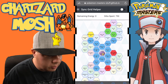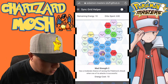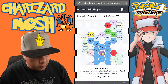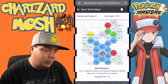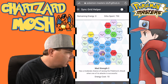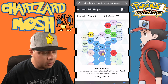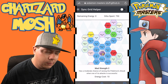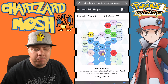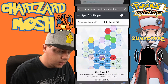This build grabs the two Phantom Force MP refreshes and Dire Hit. In the upper right-hand corner we grab Mad Strength 2, which has a moderate chance of raising the Pokémon's attack when one of its attacks is successful. Phantom Force has 100% accuracy so it pairs well with that. You could put Vigilance, Critical Strike 2, or Impervious as the lucky skill so none of your stats get lowered. It really comes down to your playstyle and how you want to play Drifblim.